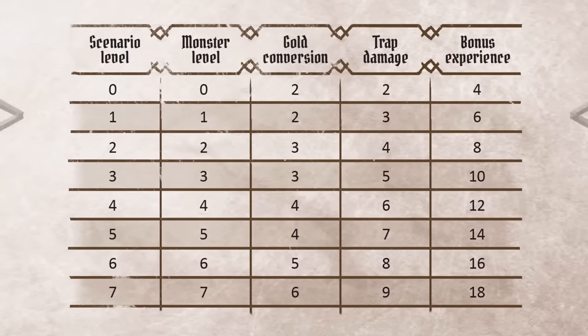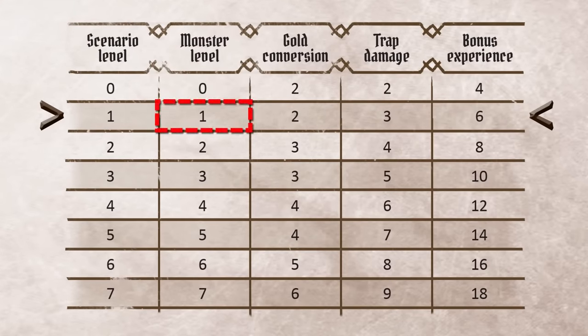When playing each scenario you can customize the difficulty setting, either making it easier, harder or much harder. This difficulty setting will affect the level of the monsters, the amount of damage that the traps will deal you, and the amount of gold and experience points you'll earn for completing the adventure. For a starting group of level 1 characters the default scenario level is 1. I'm going to play on normal difficulty so that means the scenario level is 1. Looking at this table I can see that the enemies will be level 1, any money tokens I collect are worth 2 gold each, any damage traps will deal 3 damage, and I'll get 6 experience points for successfully completing the scenario.